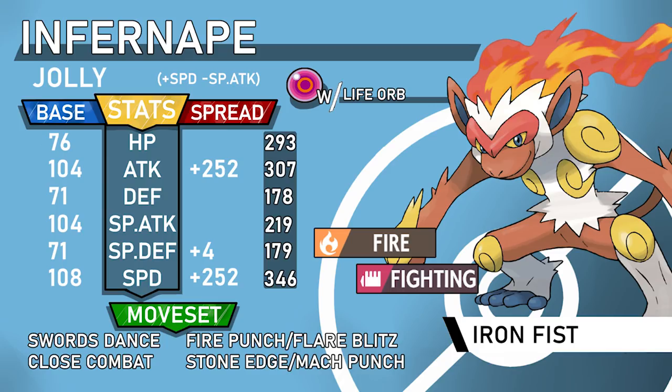Infernape does learn Stealth Rock, and a Stealth Rock plus Endeavor lead set used to be run, as did Encore. Slack Off is an option but not necessary right now since the metagame hasn't settled to a point where defensive Infernape with Leftovers and Slack Off is needed for Weavile and Scizor. Stealth Rock on an offensive three-attacks Life Orb set is an option, similar to how Mamoswine sometimes uses Stealth Rock alongside Ice Shard, Icicle Crash, and Earthquake.